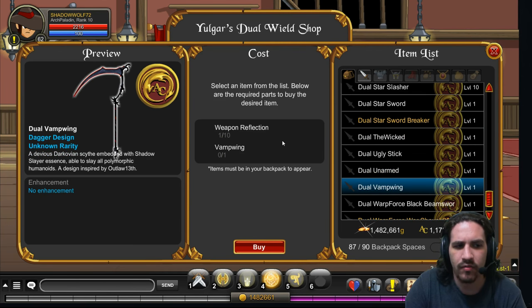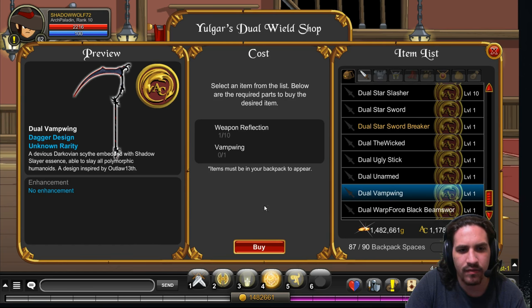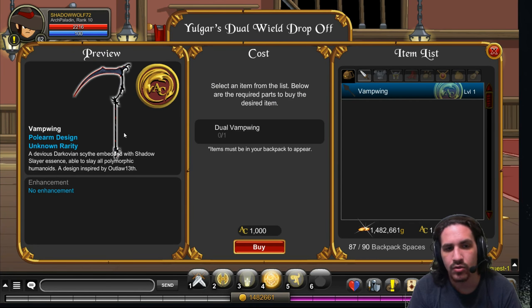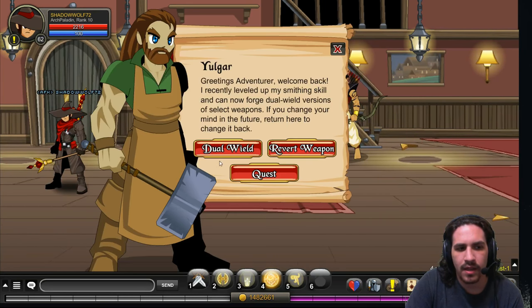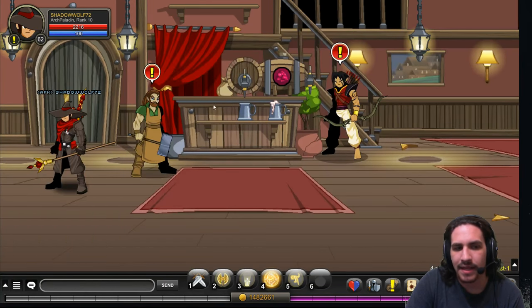One of the weirder items in the shop is the Vampwing. The Vampwing was available in the Quibble Shop — the eighth Quibble Shop ever, which might be why they're bringing it in here for the 8th anniversary. This requires ten weapon reflections and the Vampwing to make. When you revert it back to the single version, you have to pay a thousand ACs. They may be adding more items later so people don't feel as bad about breaking down their Platinum Axes of Destiny and Blinding Lights.